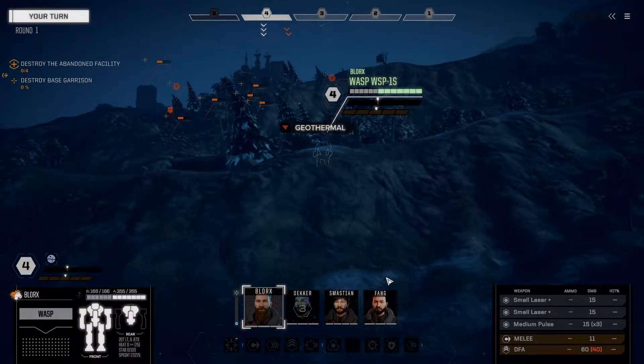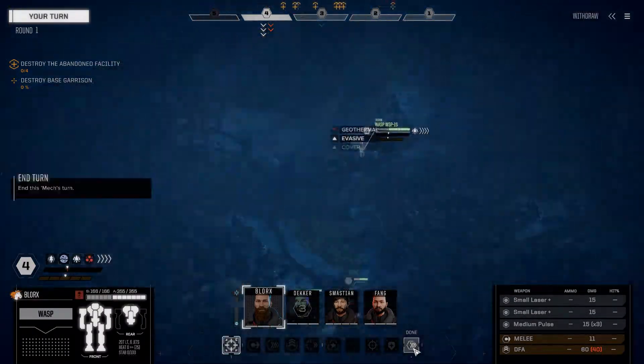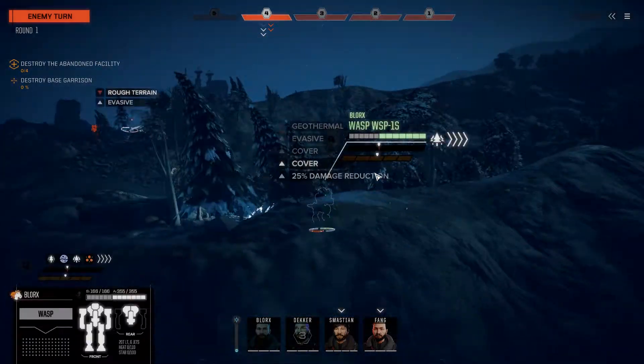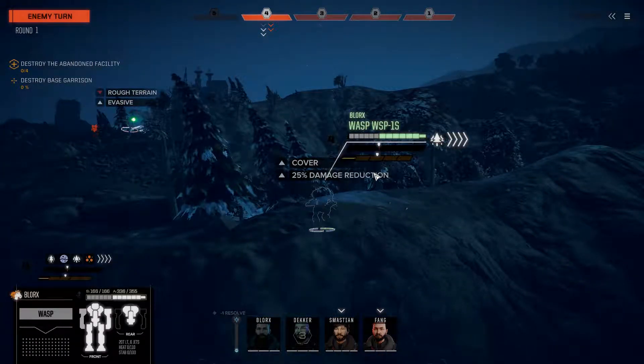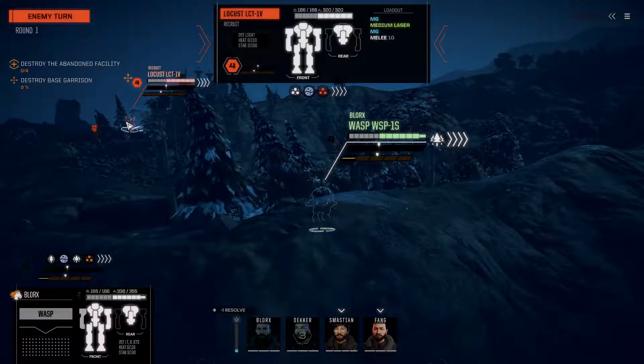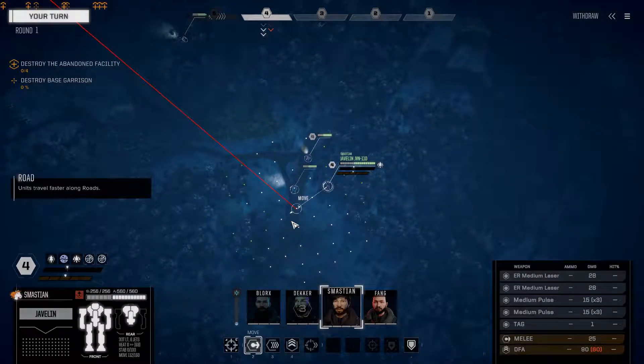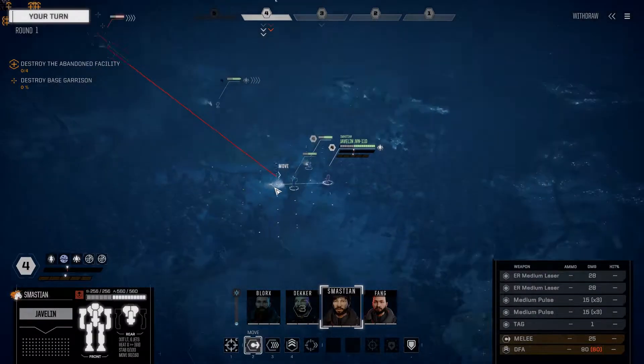Let's set up in the tree line and spot our first set of enemies. The first guy's a Locust. Despite our evasion, he manages to get a hit in on us with a medium laser. Off to some good RNG already.